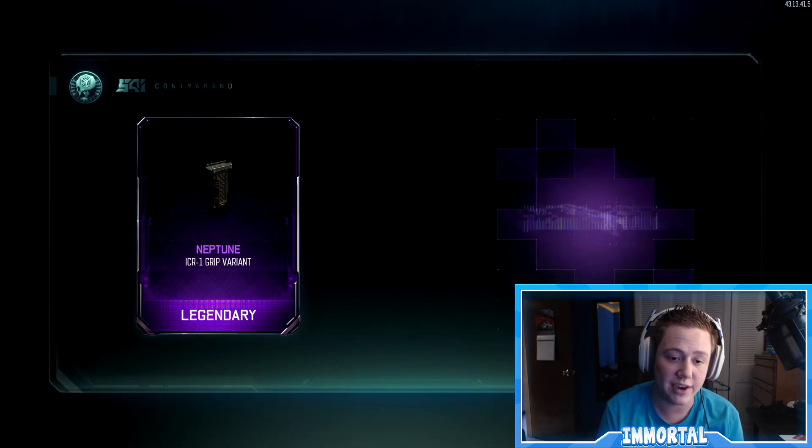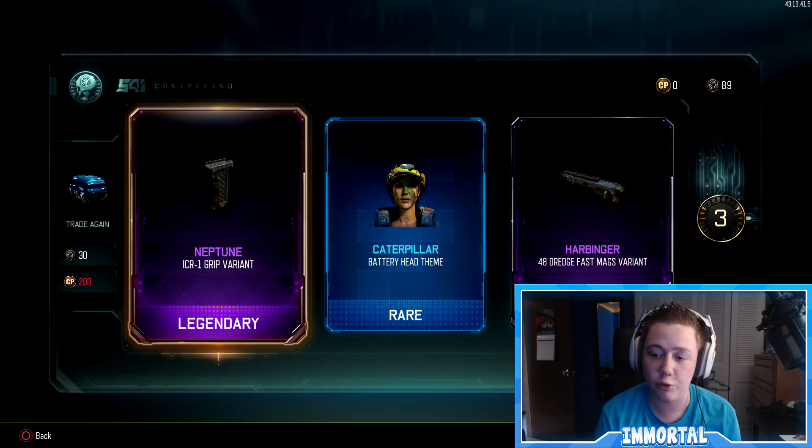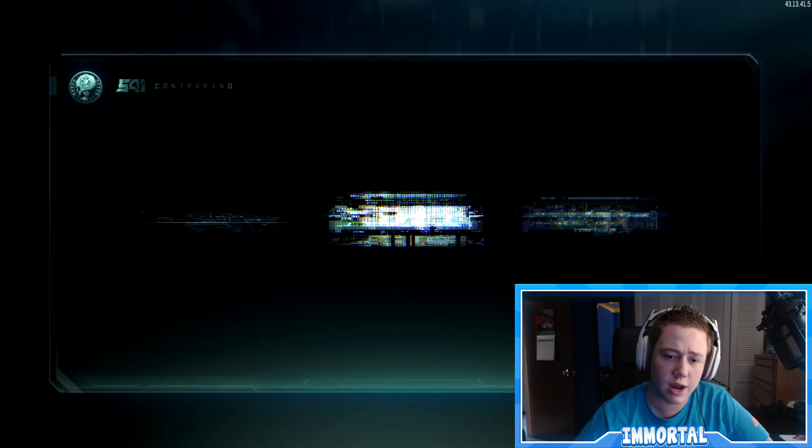We got the Neptune ICR variant, Caterpillar for the Battery. We got three bonus crypto keys as well as a 48 Drudge Fast Mags variant. We're getting tons of variants but we're not getting any epics or rares.